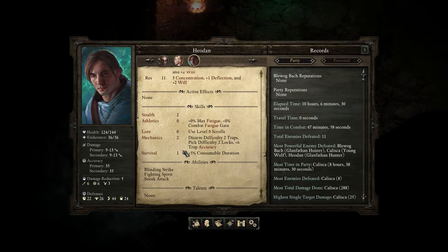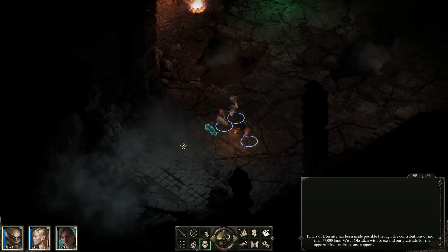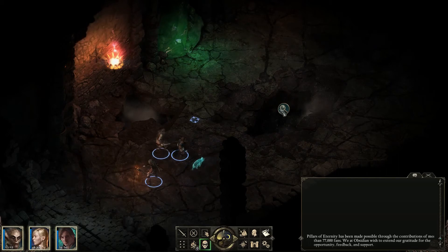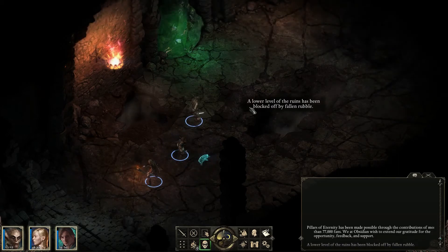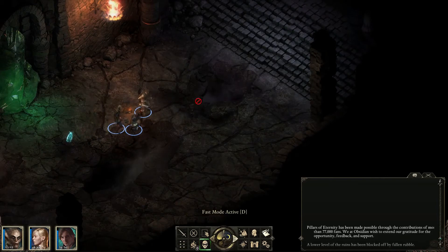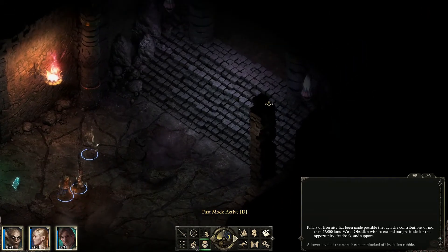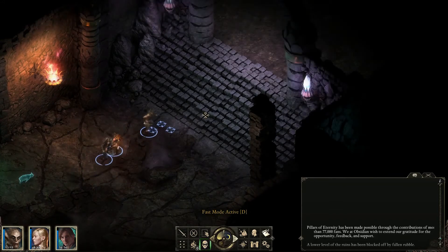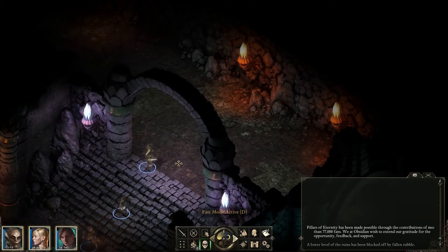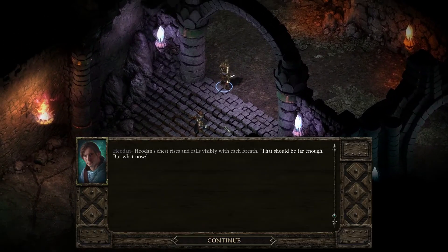Hyoden is a rogue so he's particularly good at stealth and mechanics. The lower level of the ruins has been blocked off by fallen rubble, so you can't actually go there. Let's put on fast scout as well. Now if Hyoden sees any enemies he's going to have to make a quick escape, because he's not the best to take them on the front line anyway. That should be far enough.